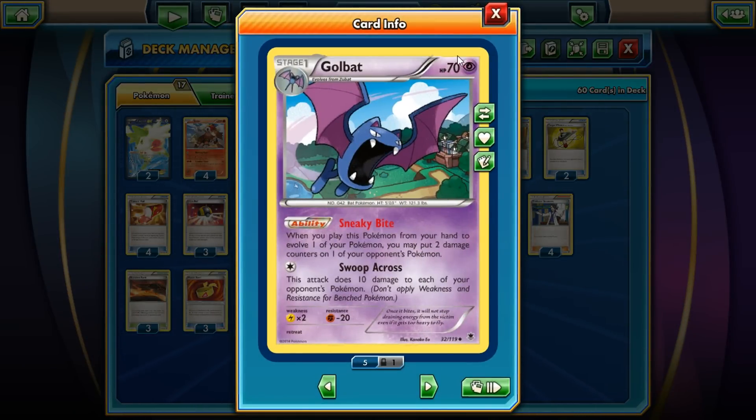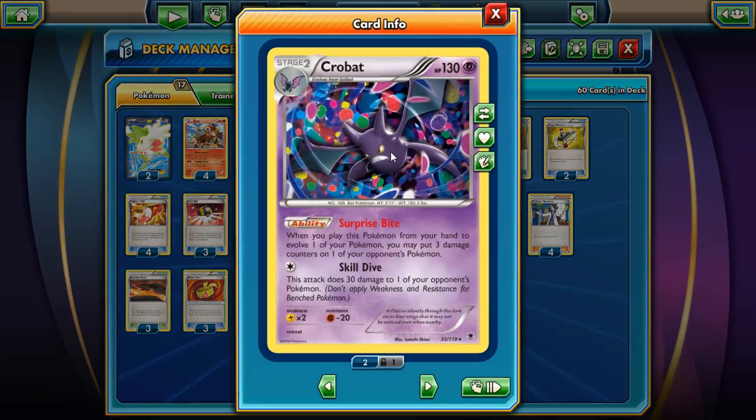Golbat, of course — 70 HP, weak to Electric, which is neat because it is not weak to Psychic Pokémon. But Mega Manectric is a popular thing. Sneaky Bite: when you evolve, you place 2 damage counters on one of your opponent's Pokémon — you have to evolve from your hand. And then Crobat is the exact same thing: once you evolve from your hand you put 3 damage counters on your opponent's Pokémon.